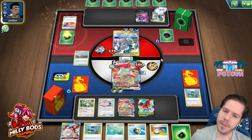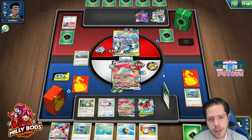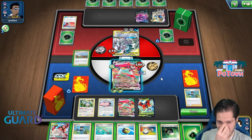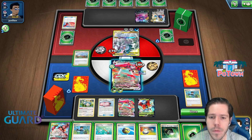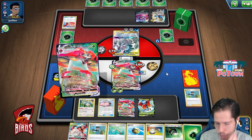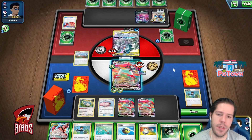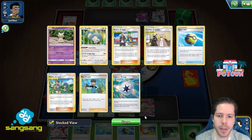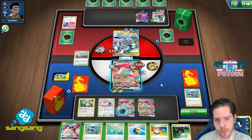The stadium play is too late — maybe I should have just played the stadium from the beginning. So what do I do? Obviously I have the knockout on the active. I have 3 extra damage counters. I think it might come down to reset stamp, honestly. So I'm going to attach this energy and then Eerie Beam.